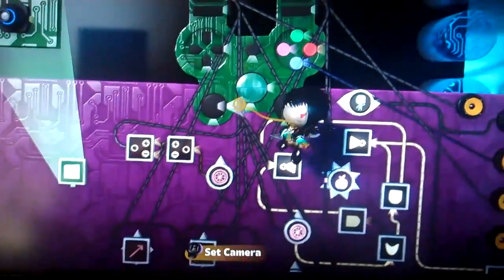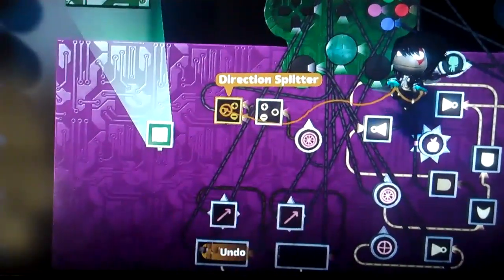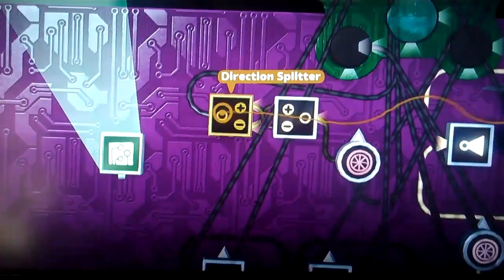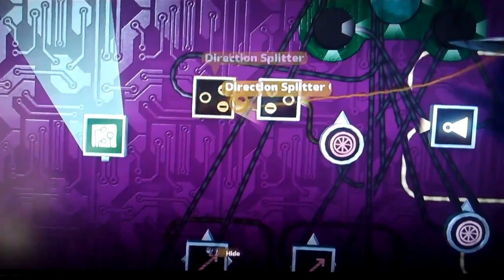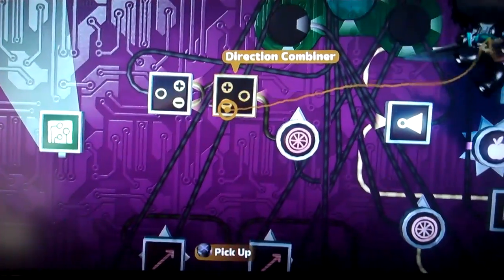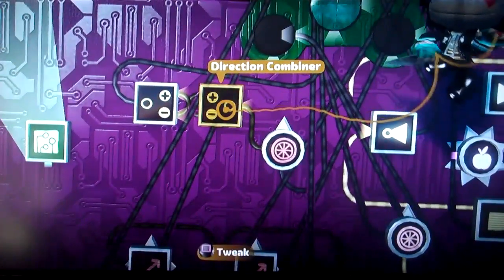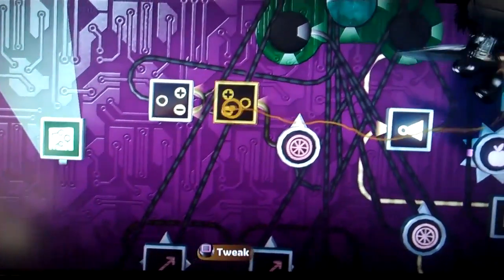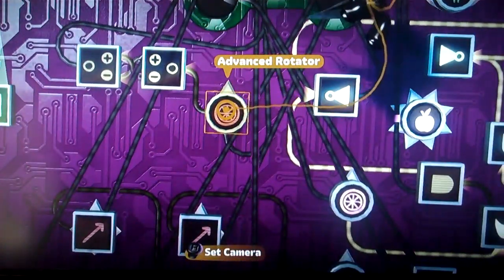If you look at here, I have the left and right stick hooked up to a direction splitter. So it takes this and it splits it, so the negative goes to the positive and the positive goes to the negative. You can use this for a whole bunch of stuff if you want reverse controls — that's all you have to do to reverse the left and right, and then you hook that up to another rotator.